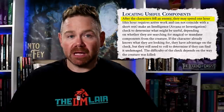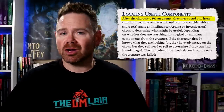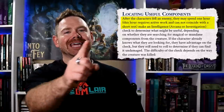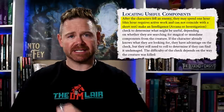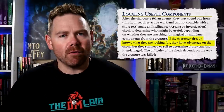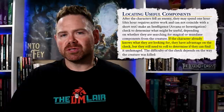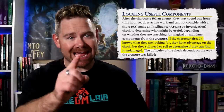Let's start with monsters. After the characters fell an enemy, they may spend one hour — this hour requires active work and cannot coincide with a short rest — to make an Intelligence Arcana or Investigation check to determine what might be useful, depending on whether they are searching for magical or mundane components from the creature. If the character already knows what they are looking for, they have advantage on this check, but they still need to roll to determine if they can find it undamaged.